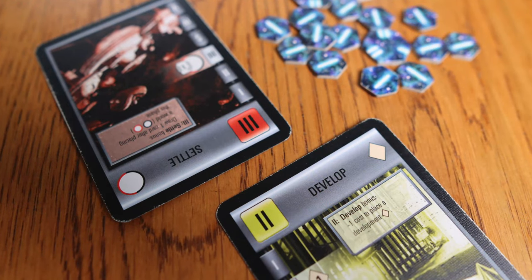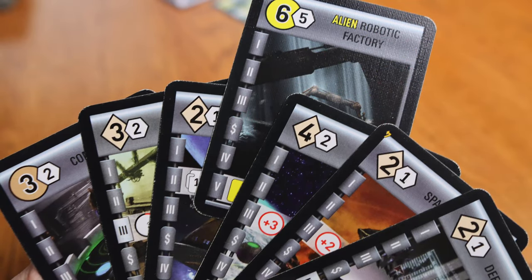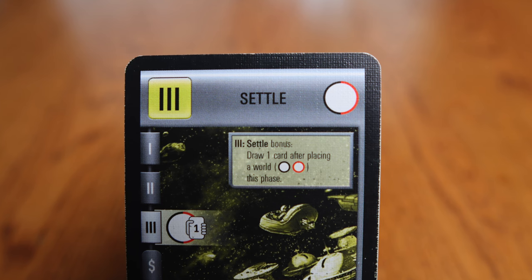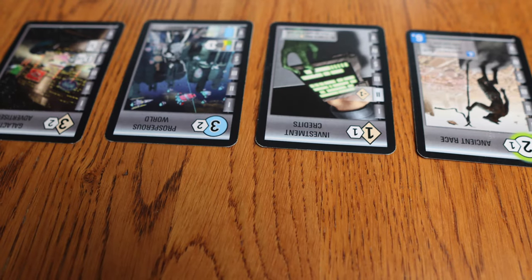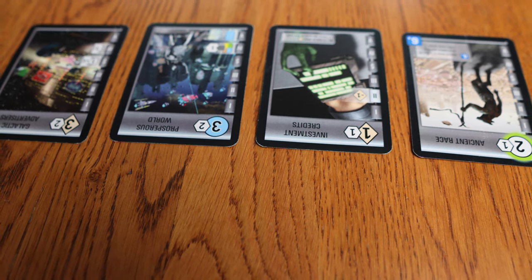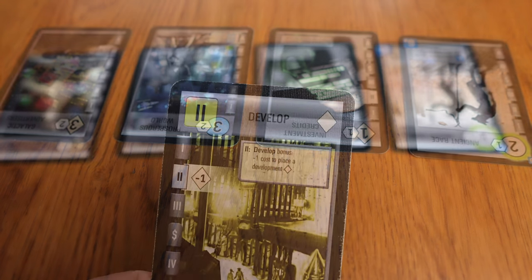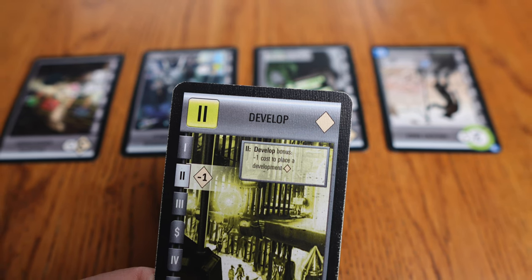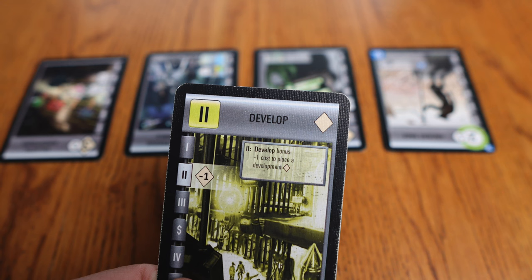This is amplified by the fact that you aren't the only one picking which phases you'll have the opportunity to activate. You may have been planning to save a specific card to play, but now your opponent activated the settle phase, and you have to decide: do you throw away that card to get a more powerful world out sooner, or do you skip the action and hold the card at the expense of efficiency? The more you play, the more you realize you can make educated guesses about which phase your opponents will pick based on their tableau. Trying to predict your opponent's selection tempts you with even greater efficiency, but often with the risk that an unexpected selection throws off your entire turn.